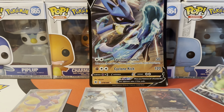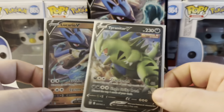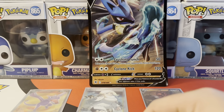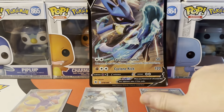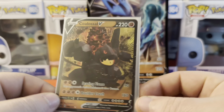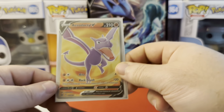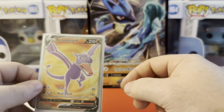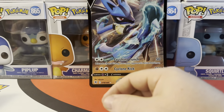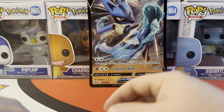So a little recap: obviously the Tyranitar and Lucario — we're gonna count those as hits because we got those out of the box. We got ourselves Radiant Jirachi, a Colossal V, a Full Art Trainer, I believe a Chilling Reign holo, and then we did get this pretty nice Aerodactyl V. Anyway guys, if you liked that video make sure you hit that like button, hit that subscribe button so you don't miss out on the next videos. I will see you guys in the next one — thanks for watching, peace!